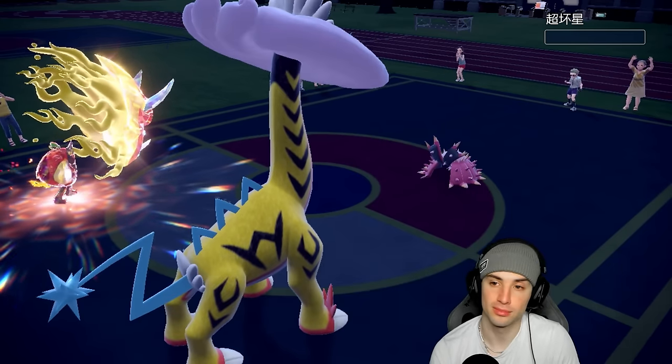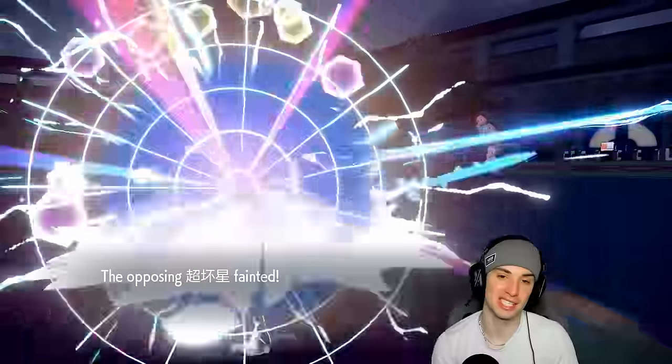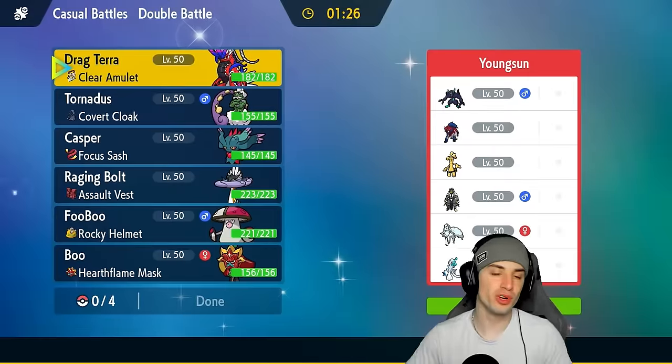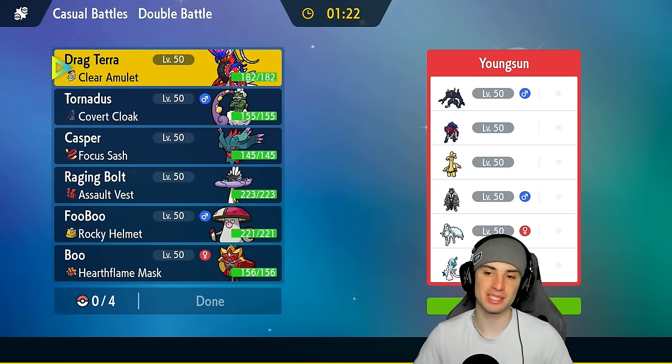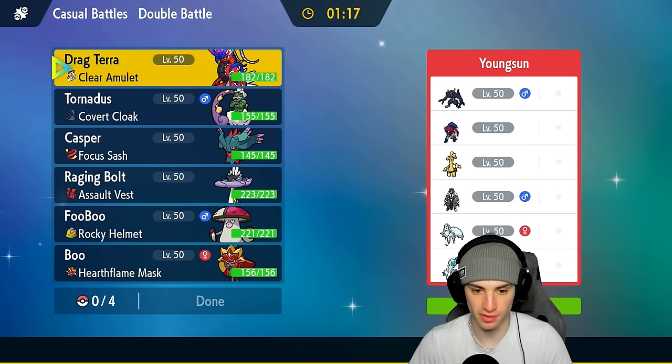Electroweb fires — does KO — we got a crit, that's why. Makes a lot of sense. Starting things off hot here with the Koraidon squad. Moving on to match number two, we're going up against a Zamazenta team — with screens and Grimmsnarl — a little bit of a threat. Can't really get those screens off the field.